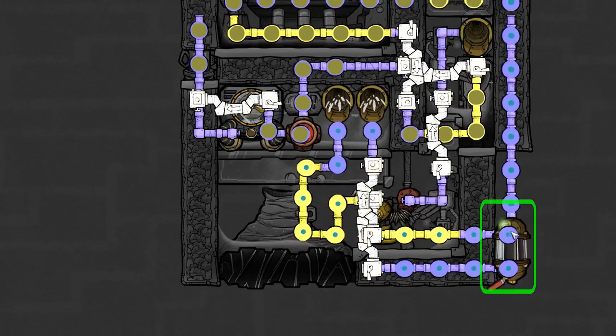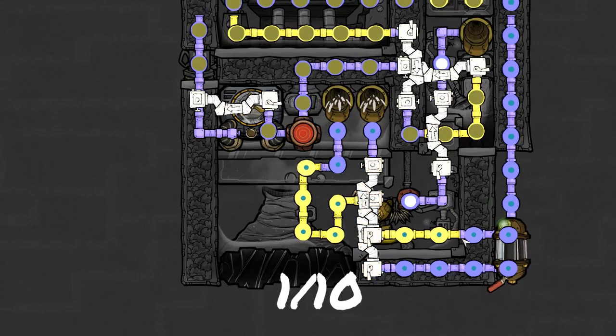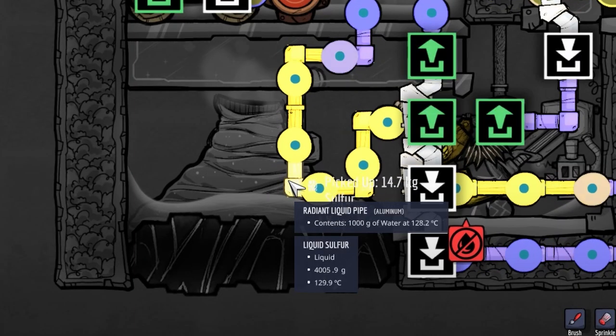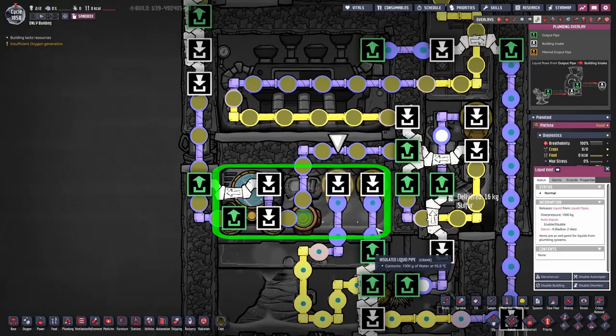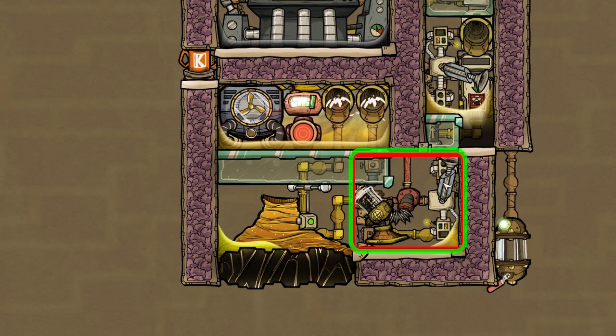Even more heat will be extracted by the radiant liquid pipes, which have the steam turbine's output water running through them. Each pipe holds one kilogram per tile — only one tenth of the pipe capacity — meaning the pipe won't break even though the water is already over 100 degrees Celsius. The heated water is then transported up into the steam room.